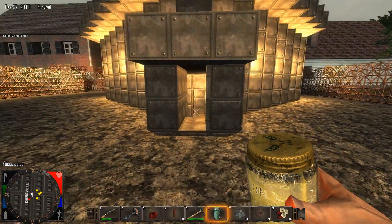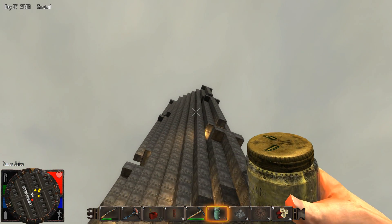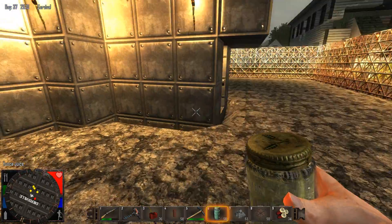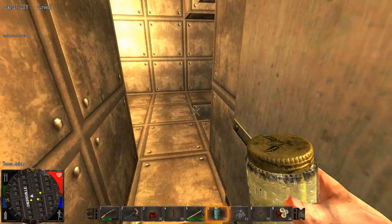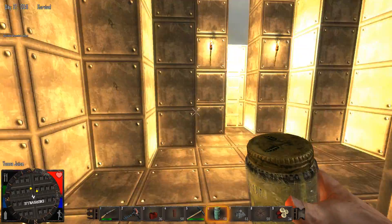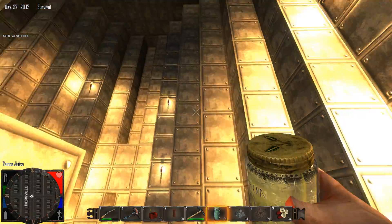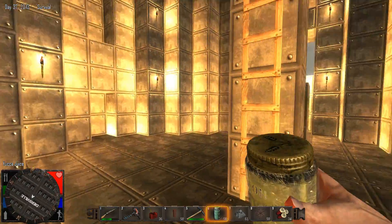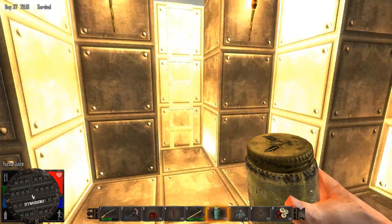I'm gonna give you just a look at the structure that I've built — all out of iron blocks. Up to a point it was actually built legitimately, without cheats. I built everything down to the tunnel, up to about the midpoint of this room, with actual iron that I uncovered from the earth. Anything beyond that point was cheated in — I just ran out.